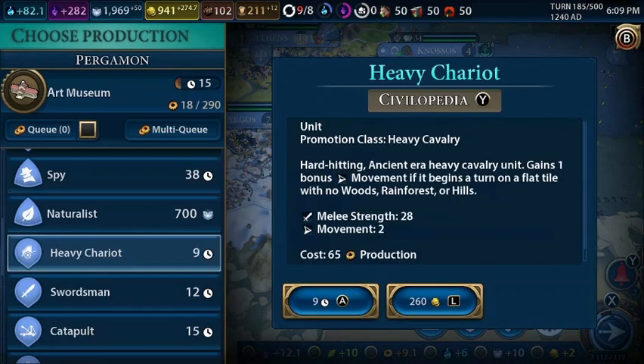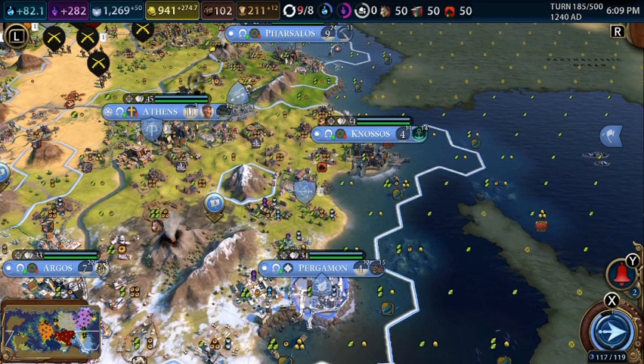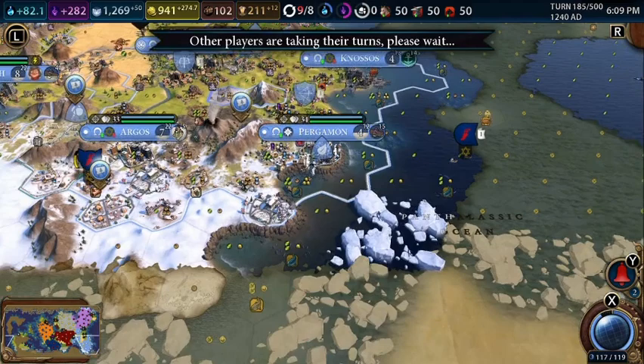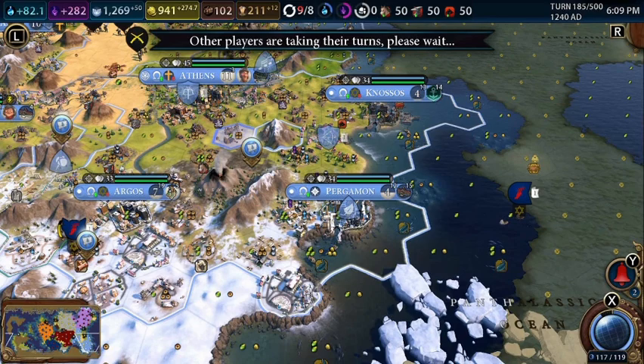We're going to buy another naturalist in this city so maybe we can plop this down. I think I fixed the problem — it was that not all the tiles belonged to the same city, now they do. If that doesn't fix it, we're going to have to remove this mine over here and build a forest.